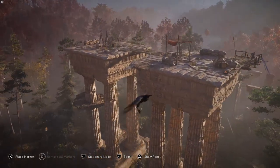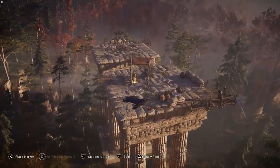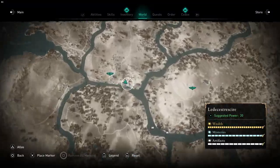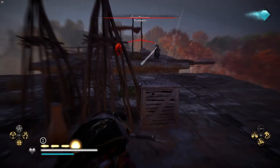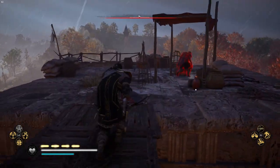So with that in mind, we're going to find a Housecarl that is strategically placed in a spot very high up. There's such a place in Leathershire atop a Roman ruin. We can kill his friend to make things easier, and then all we have to do is get grabbed by him and let Eivor fly for the trophy.